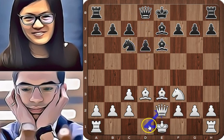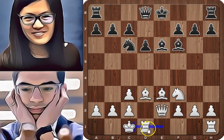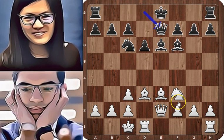Qe2, preparing long castle. Bf6, placing the bishop on a better diagonal. Long castle, and with this move white finishes development. The king is safe, the rooks are connected, and all the minor pieces are developed. It seems that black wants to castle long as well.